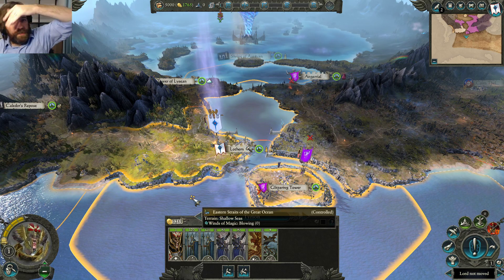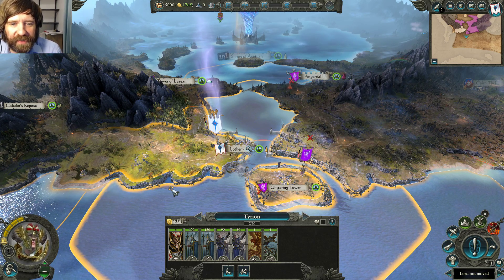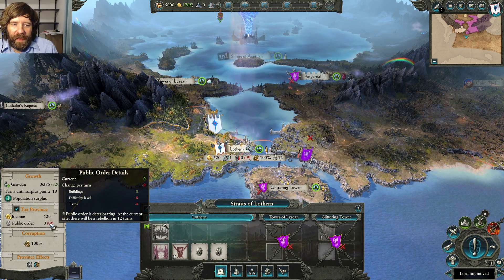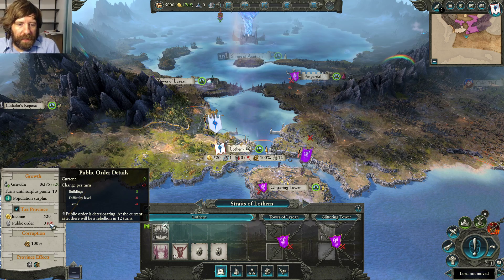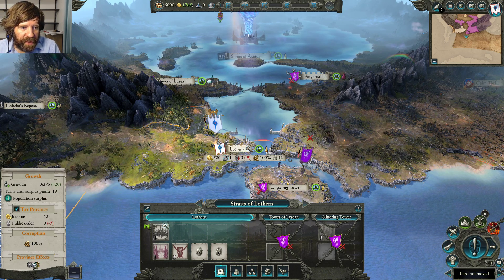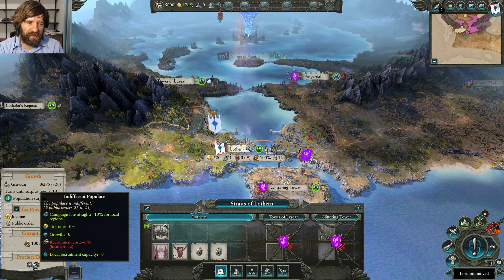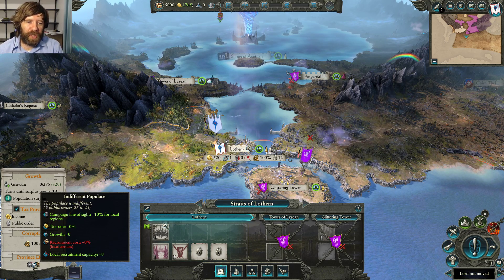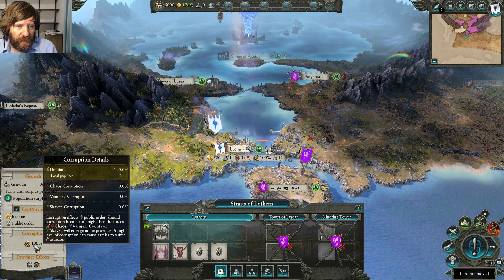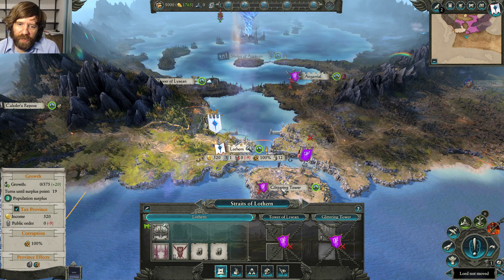The rebellion mechanic is intended to make you want to avoid rebellions by building structures to maintain public order. With the High Elves specifically, you get extra tax rate, growth rate, and recruitment capacity at high public order — and penalties to all of those at low public order. The developers have added more penalties to make rebellion farming less appealing. Corruption also affects public order — the more corrupt a province is, the worse the public order penalty.